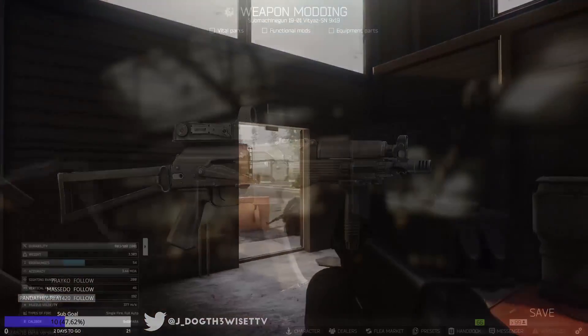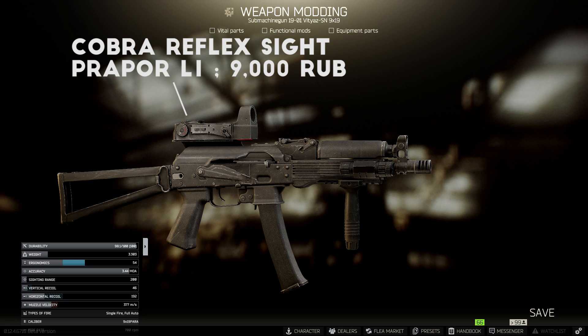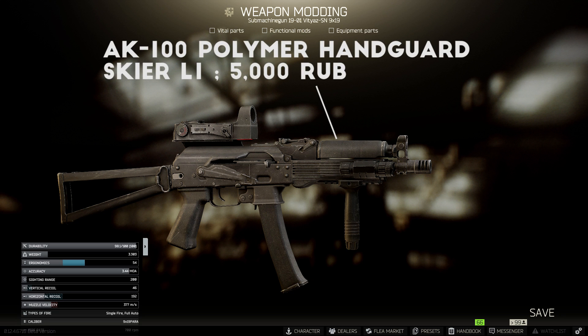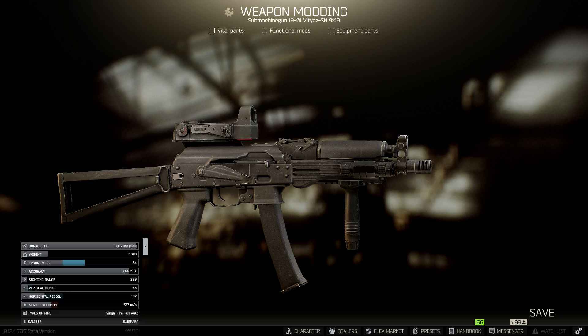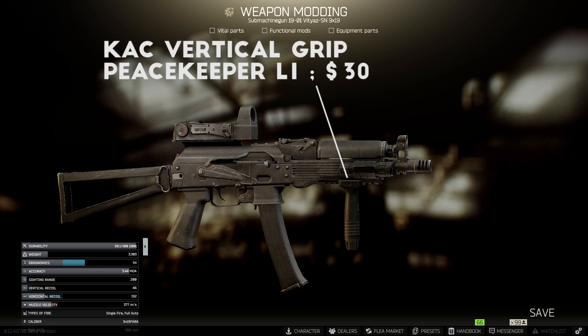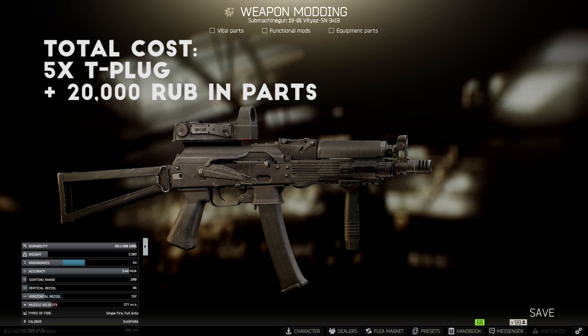The most important attachment for this build is the Cobra reflex sight from Prapor level 1. This optic attaches to anything with a dovetail mount, so it can also be used on most AK-74s, the Vepr Hunter, and an SKS with the dovetail mount. The reticle kind of sucks, but it's better than iron sights. On this setup I switched the handguard for the polymer AK-100 series handguard at Prapor level 1, which allows you to attach a foregrip and laser — you could also use this on most AK rifles as well. I also added the NC Star Blue Laser from Skier Level 1 and the KAC Vertical Grip at Peacekeeper Level 1, though both are very optional. For the total cost on this one, you're looking at 5 T-plugs for the weapon trade, plus around 20,000 rubles in parts if you bought everything shown.